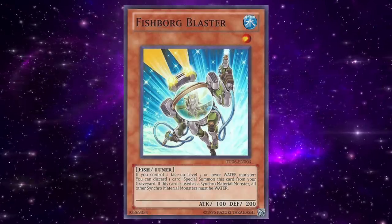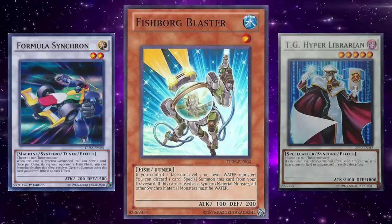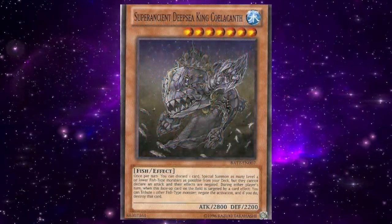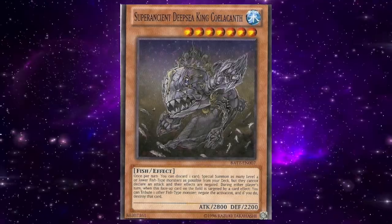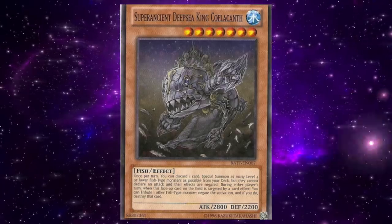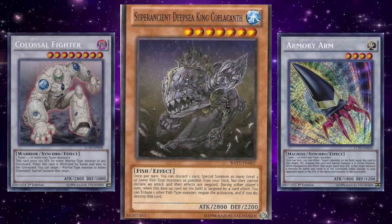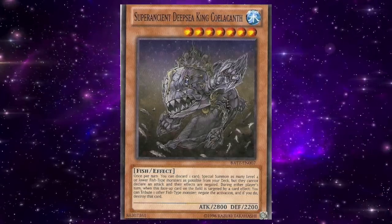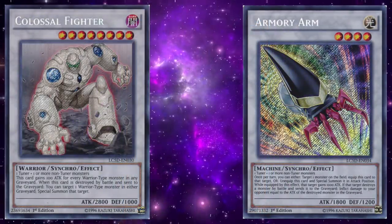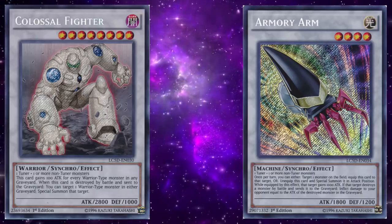Fish Board Blaster enables broken synchro plays with cards like Formula Synchron and TG Hyper Librarian to draw tons of cards and constantly keep reviving it from the graveyard. In tandem with a card like Super Ancient Deep Sea King Coelacanth, you could synchro into massive boards resulting in the infamous Fish OTK. One popular variant involves Colossal Fighter and Armory Arm — using Super Ancient Deep Sea King Coelacanth, it's incredibly easy to synchro into both Colossal Fighter and Armory Arm.